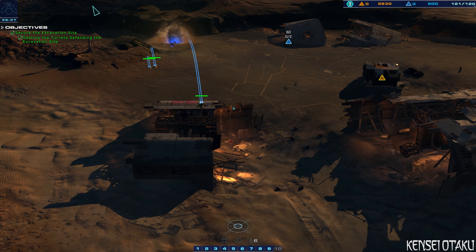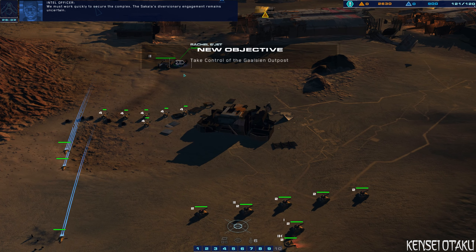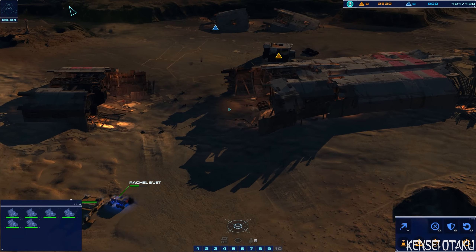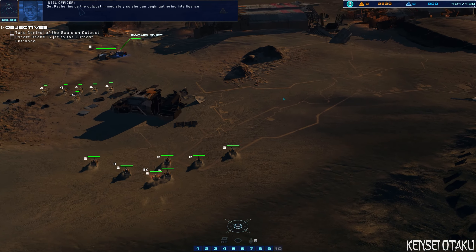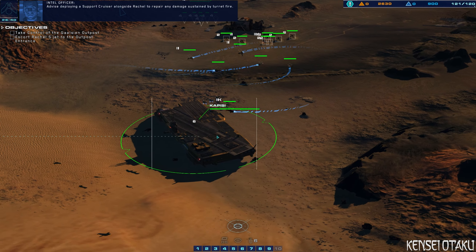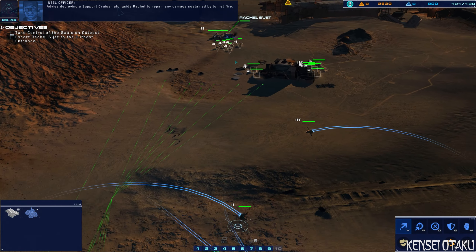We must work quickly to secure the complex. The Sakala's diversionary engagement remains uncertain. Get Rachel inside the outpost immediately so she can begin gathering intelligence. Advise deploying a support cruiser alongside Rachel to repair any damage sustained by turret fire.